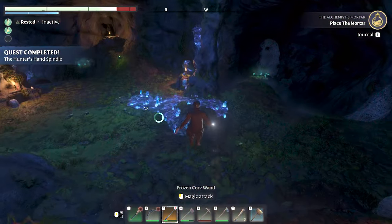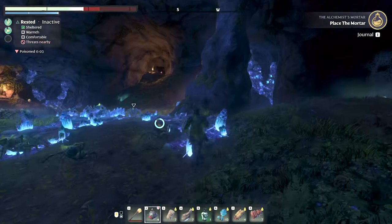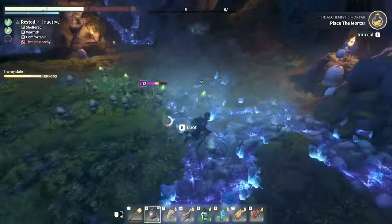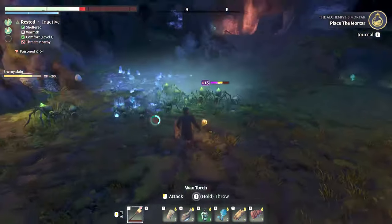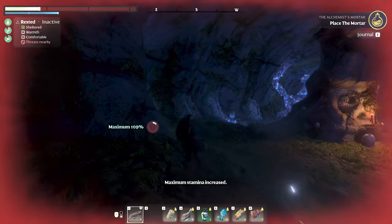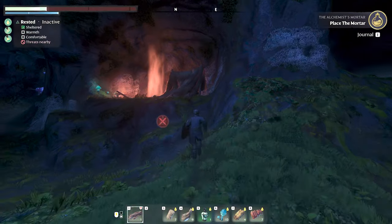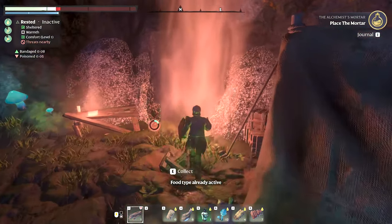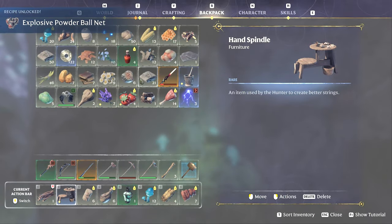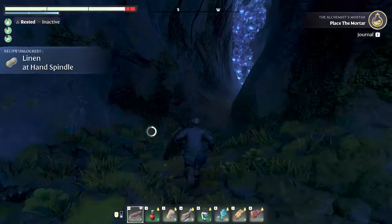Oh my gosh, there are so many spiders - hang on everyone! Too many. There we go - that worked out well. Nice! Oh no, the torch is broken. We are hurting really bad, we need to move. Stamina is really really not good. We have inventory space though - we need to go and grab the spindle. Got the spindle! Okay, we need to get out of here. Where did I put the healing potions? Have a healing potion. Let's find a way out of here - wow this is awesome though. Too many spiders!